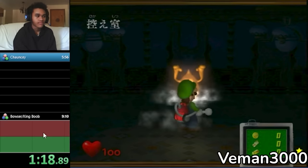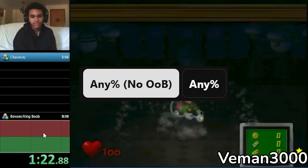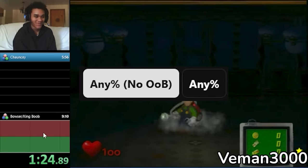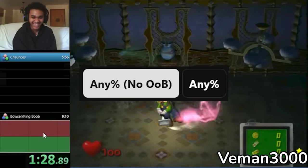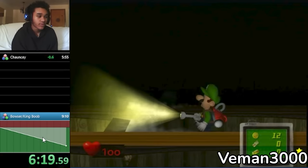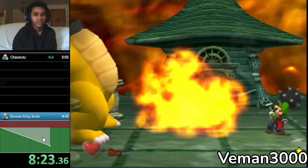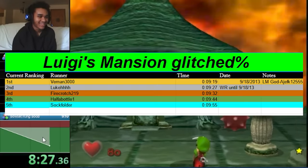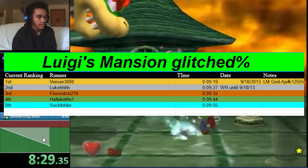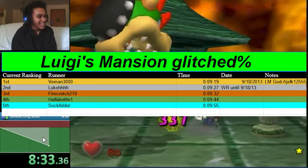Back to Any percent — this category was split between Out-of-Bounds and No Out-of-Bounds variants back in March 2013, and to this day, No Out-of-Bounds remains the vastly more popular category. People did not compete for this record very often, but with the advent of new strategies, the record would eventually fall. Luke's record was beaten by V-Man 3000 on September 18th 2013, with a 9:19.